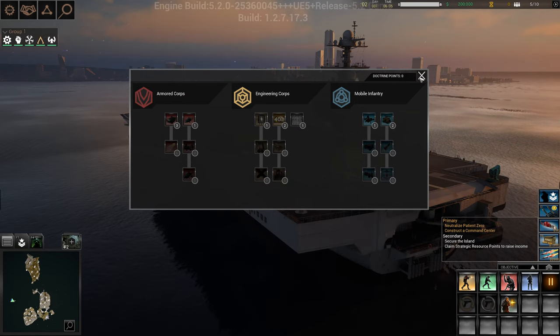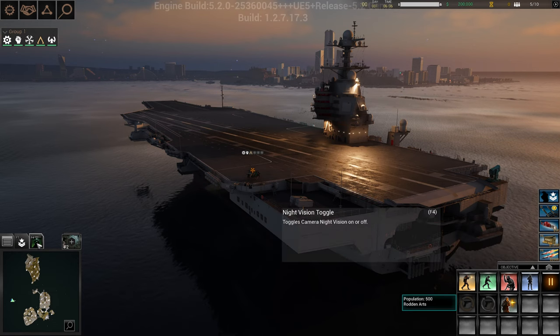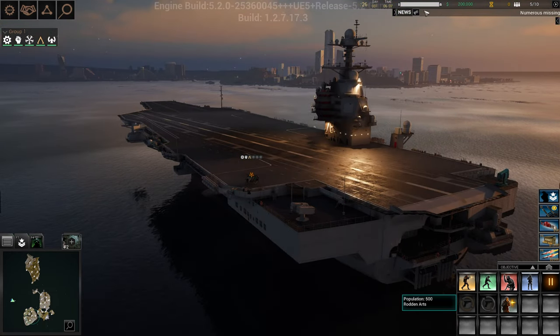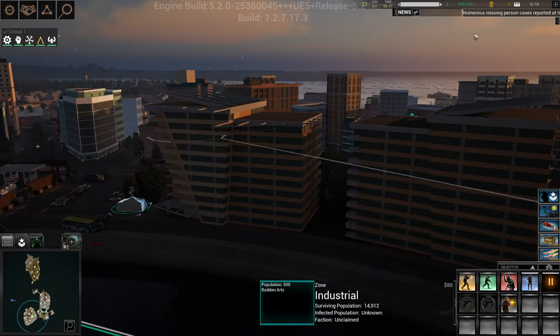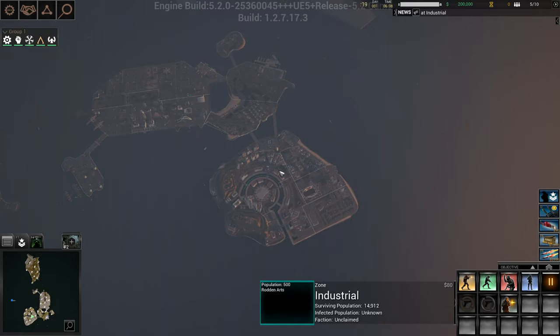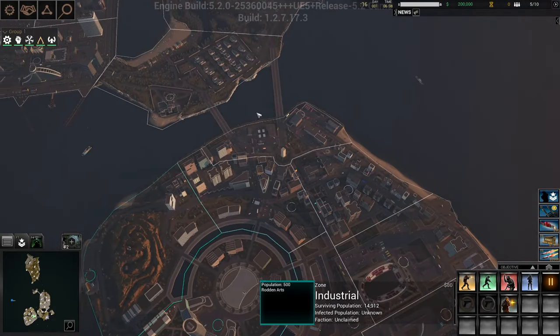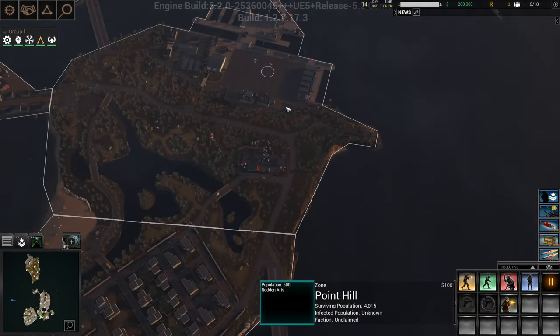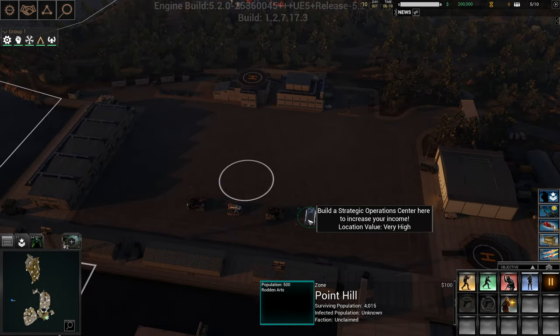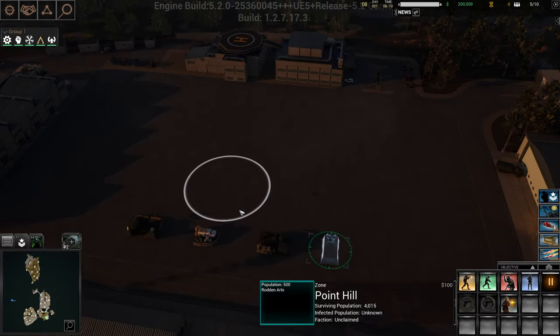I usually start with this because it makes everything cheaper. If you press F4 and click here, you get night vision so you can see at night. At the beginning, I like to wait and see where Patient Zero starts off. I've learned you want to start as far away as possible from Patient Zero — starting over here is a really good starting location.